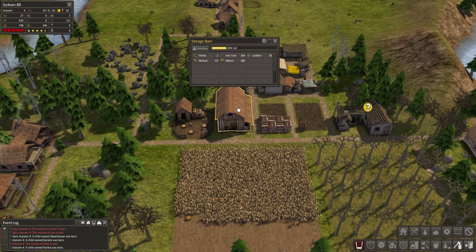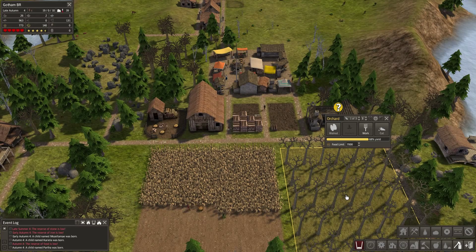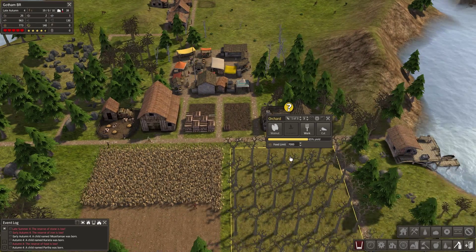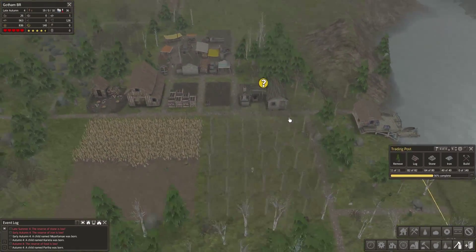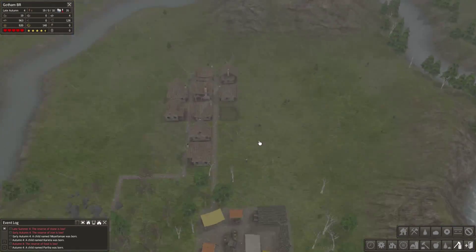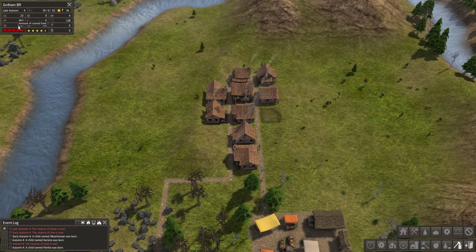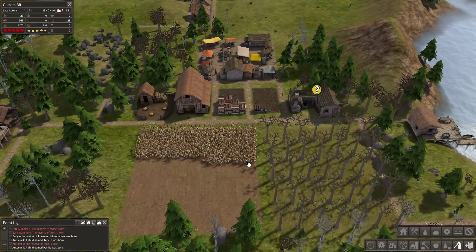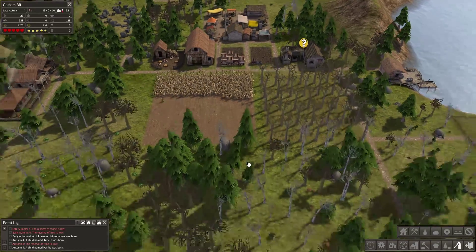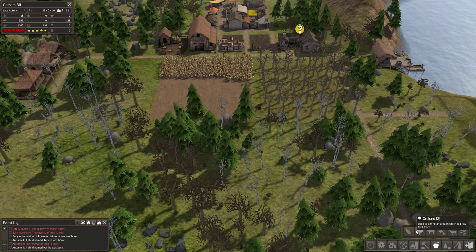Our orchard supply — our walnuts are starting to come in now, which is pretty amazing. One house still waiting to get built. Our food is actually dropping quite a bit, but that's due to the fact that we have a lot more people now. So we should probably start thinking about getting another crop field going over here.